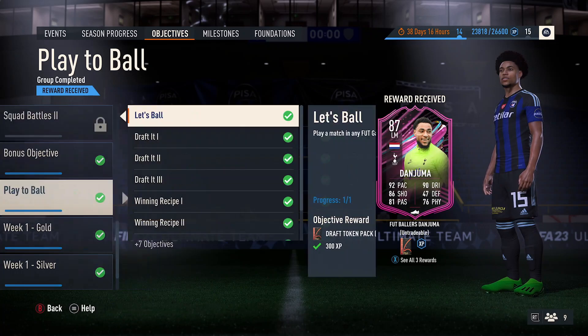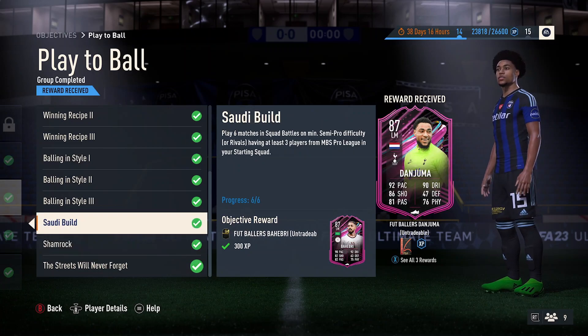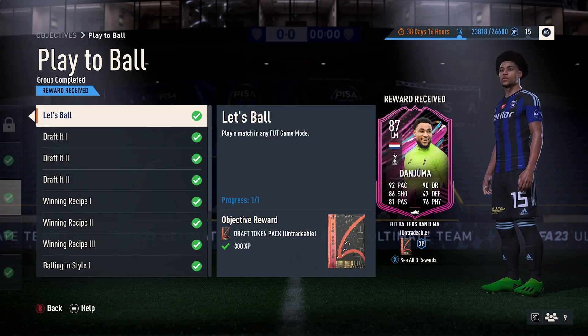It's the play to ball objective — go through all 13 different segments. There are a few decent packs and a couple of players back in return as well from the Souder League and from the Scottish League. And then eventually, once you've completed it all, you get yourself the Dan Juma card.